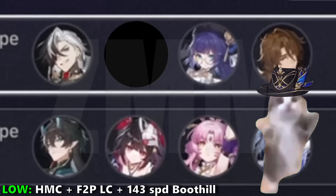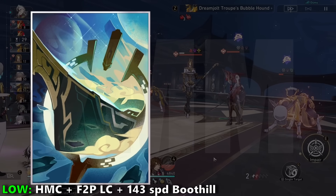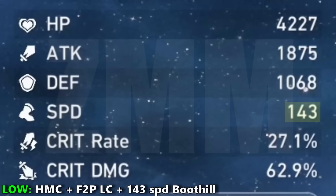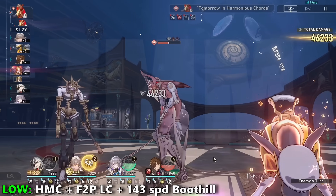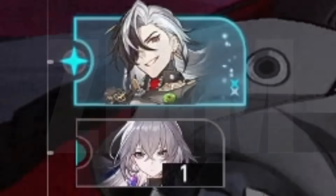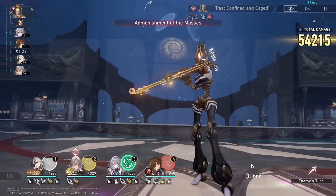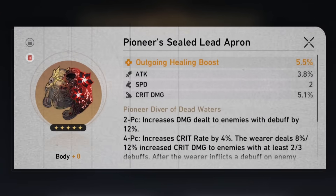We will be pairing Boothill with our favorite F2P character, Harmony MC, and with the Herta Shop light cone, Cruising in the Stellar Sea. Boothill will be sitting at 143 speed while Bronya is sitting at 142 speed. Boothill wants as many turns as possible, so having Bronya at minus 1 speed will allow Bronya to bring him up after he has taken his turn. This speed is a very modest speed that most people will be able to obtain.